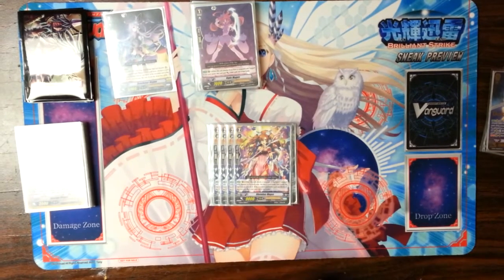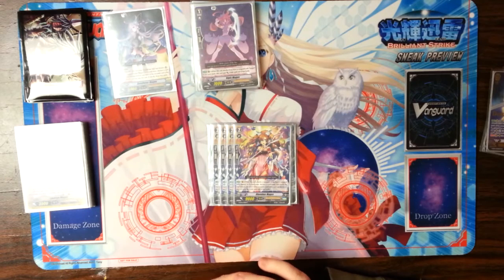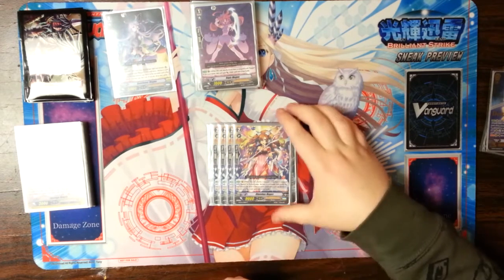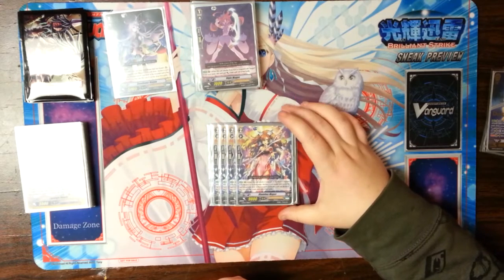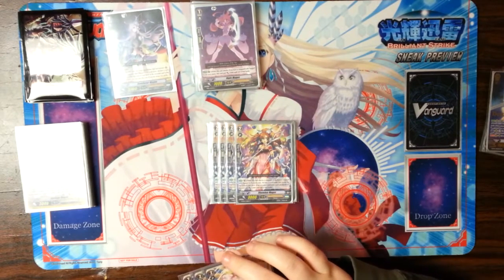I run 4 Rhombus Magus. She's the new grade 2 from GBT-05. When she attacks the Vanguard — this is a rear guard only effect — if you have a Magus Vanguard, you can declare the name of the top card. If it's correct, she gets plus 5k, so she can become a 14k attacker. If you can be psychic enough to know what the top card of your deck is — well, I guess that's what this whole deck is.